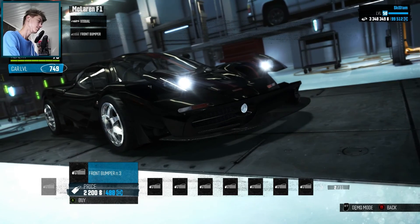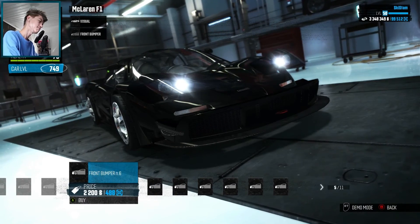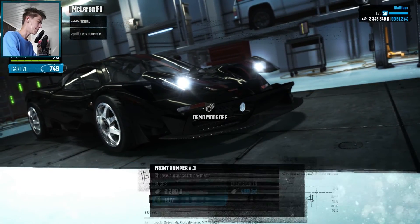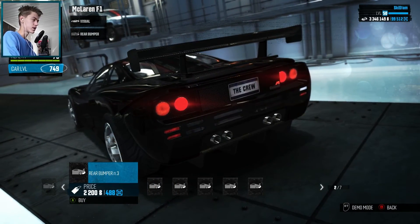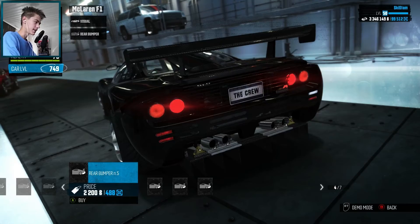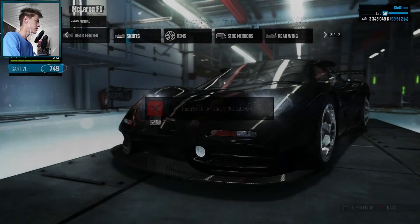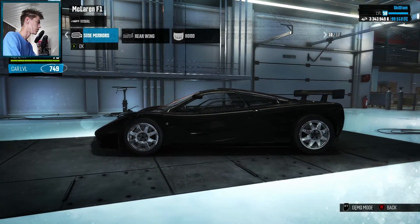Starting with the front bumper — looks pretty cool, yeah. Let's buy that. Now let's go to the rear bumper. We have those lip things at the bottom — wow, that looks insane. The lights are bigger; bigger means better. Fenders — nothing there. Oh wait, there we go — it has a vent, that looks nice.